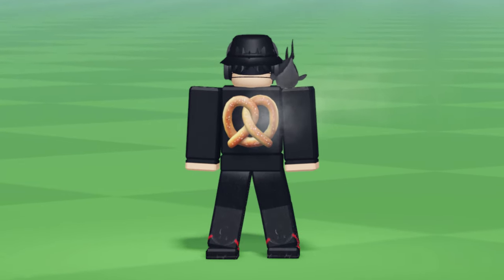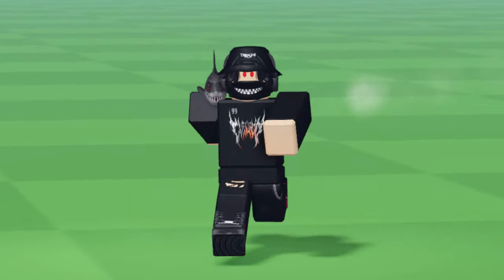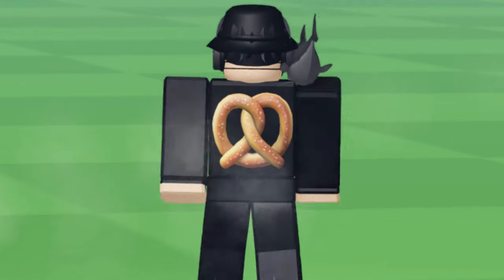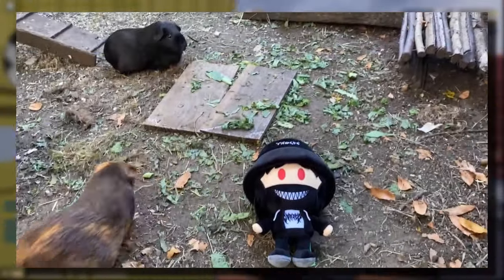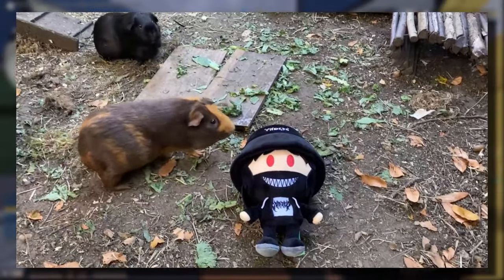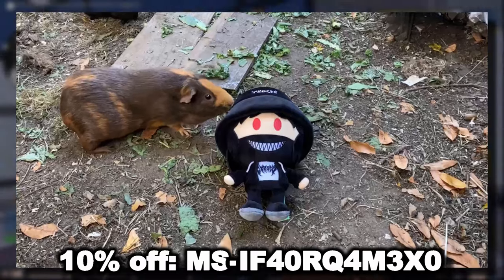And there it is with my avatar's accessories off. So there you go — you can get a free pretzel which is letting off steam. It's an interesting item for sure. And I guess that's pretty much it for this video. Before I forget, the shark box plushie — it's only got about nine days left, so if you guys would like to get that for exclusive access to my UGC limited events.